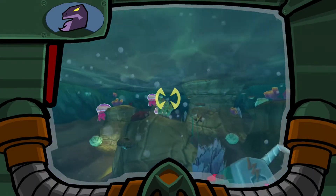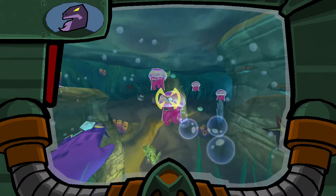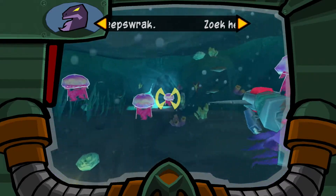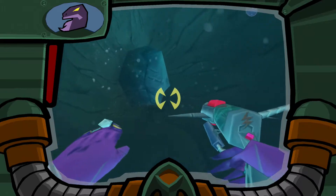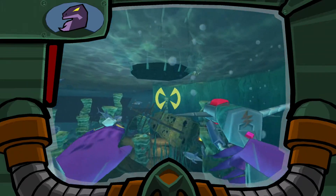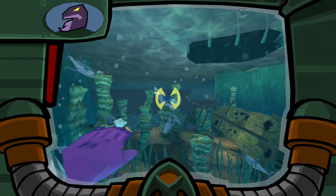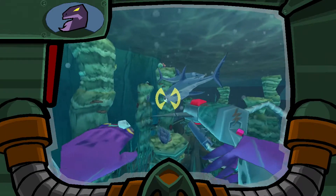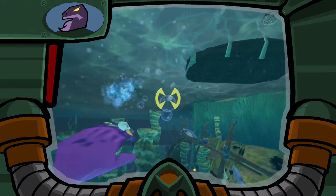Hé, duiker. Gebruik de actietoetsen om naar voren, links, rechts en terug te gaan. Met de R1-toets schiet je de harpoon af. Het schip is verlegd. Laat een mand zakken waar je de kanonsring in kunt doen. En, een wijze raad: als een haai aanvalt, gebruik één van de toetsen rechts om zijwaarts te zwemmen.